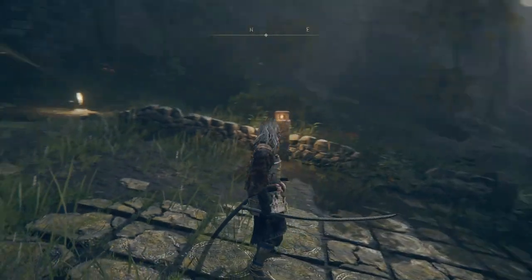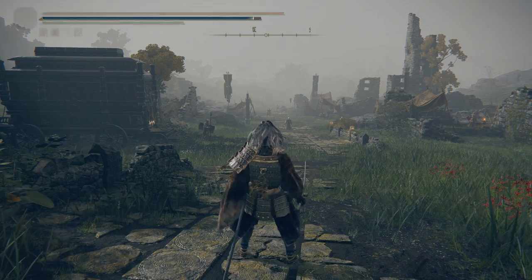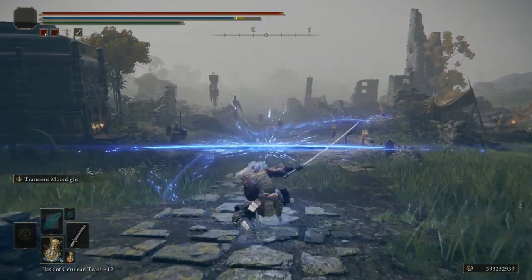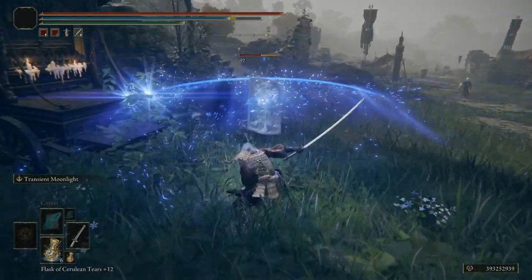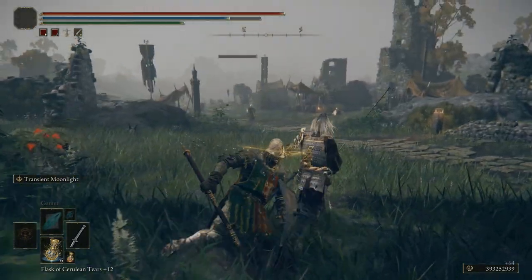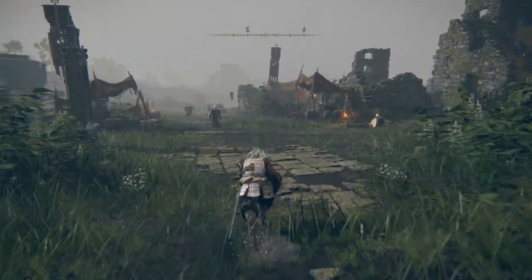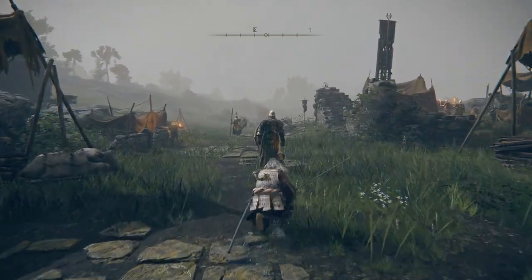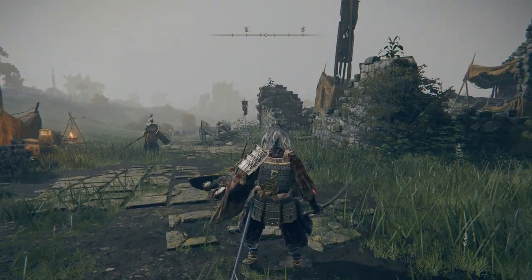Its skill set is a lot like Unsheathed — it puts the sword away and swings it out, but this time with a bit of Glintstone at the end that does more damage and can hit people from a distance. So it's doing magical damage and physical damage instead of just physical. The weapon skill or ash of war is actually called Transient Moonlight. A follow-up light attack creates a horizontal short-range wave of magic; a follow-up strong attack creates a vertical medium-range wave. Both commands are fast and deal high damage.